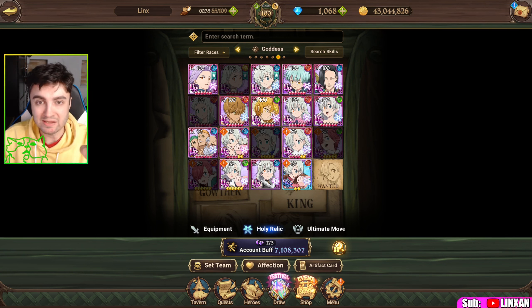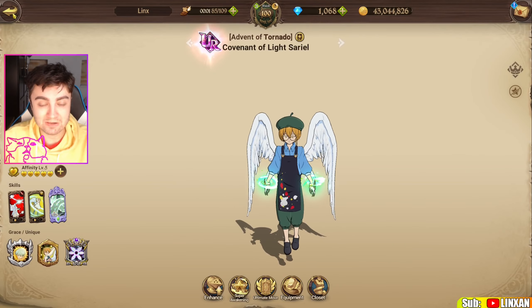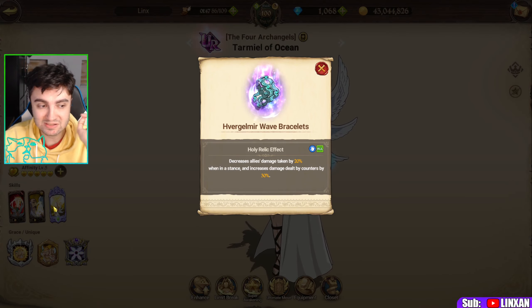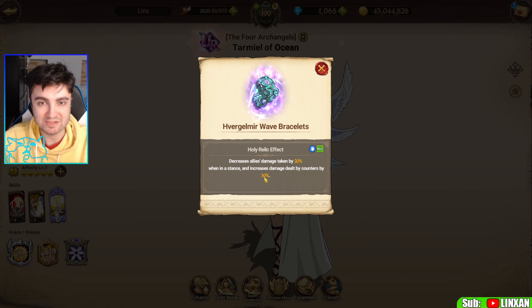The best holy relic for PVP goddesses is Green Zeldris's holy relic combined with Blue Tarmill's holy relic — those two work in combination. Green Zeldris's relic increases his attack by 20% before his attack, meaning his counter will do more damage; and when inflicting damage using skills or counters he recovers 15% of the damage dealt. Blue Tarmill's relic decreases allies' damage taken by 20% when an ally is in a stance, and increases damage dealt by counters by 30%. So you get 20% more attack with Zeldris, plus a further 30% counter damage boost from Tarmill — a really great combo.